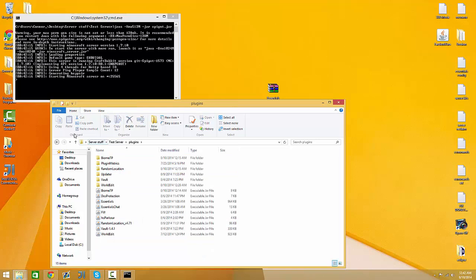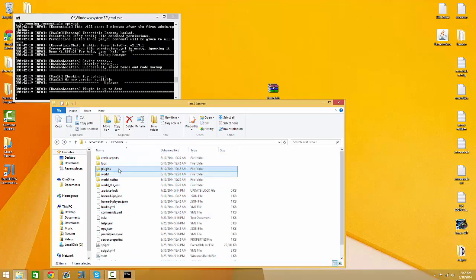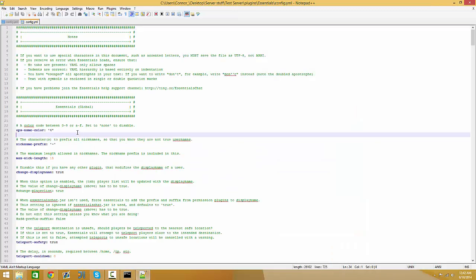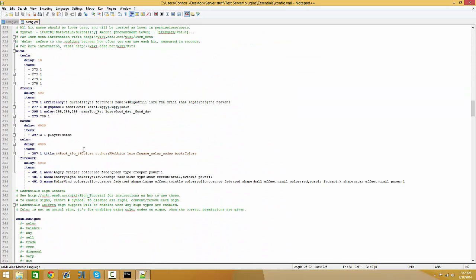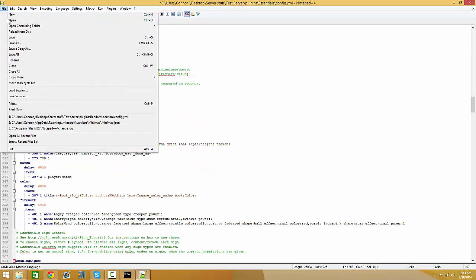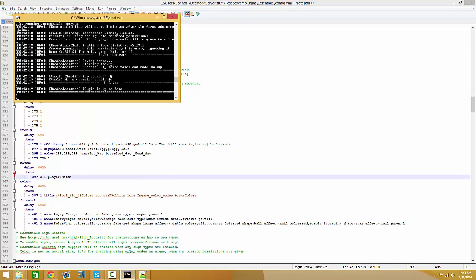I'm going to go over to the config right here once it generates. Go into Essentials, right-click on this, edit with Notepad++. So now for the signs to work, you just want to scroll down until you see 'enabled signs' — it's around line 264 if you have Notepad++. If you want colored signs to work, you just delete the hashtag. Delete all of these, because there are also permissions for your players to use these. If they have the permission it'll work, but if they don't, it's not going to work. Once you have all of these done, hit File and save this. Once you save it, it's going to reload your server.